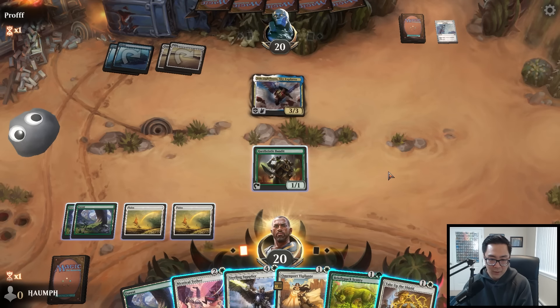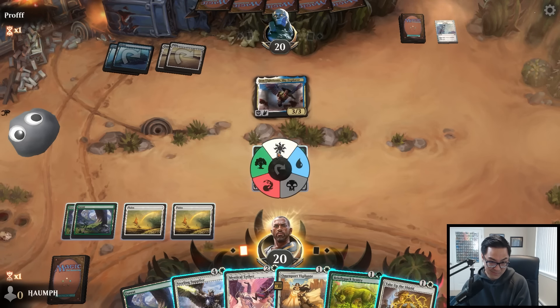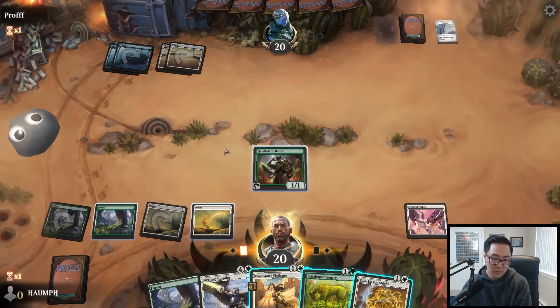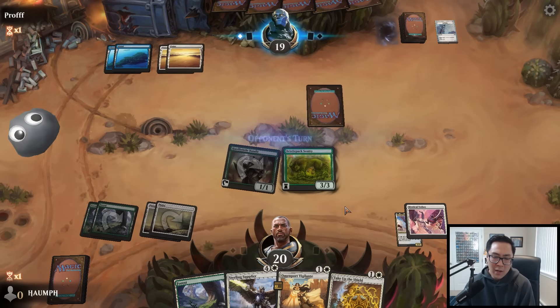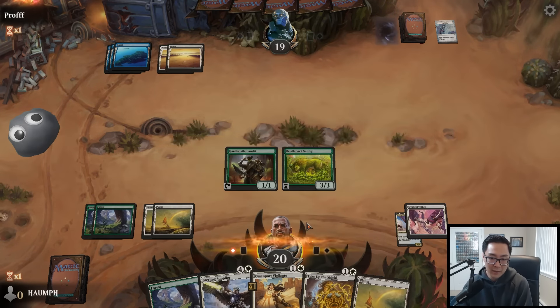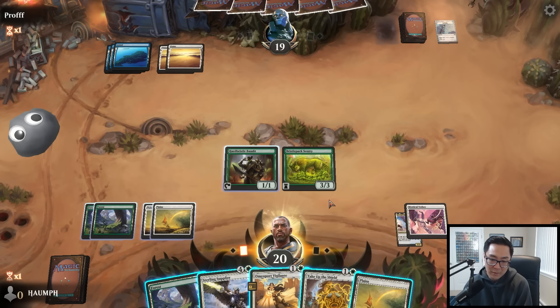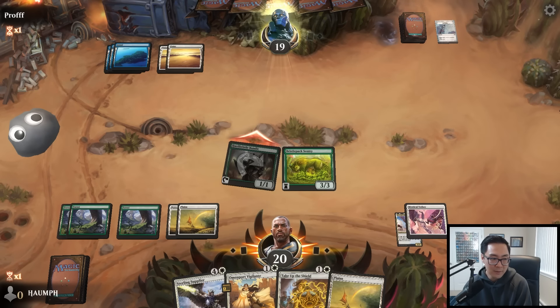I definitely want to kill that. I'm trying to figure out what I want to play. I have access to something here but it doesn't matter - I get in for one extra point of damage. I kind of want to just play the Supplier and pump this next turn and attack. So I'll play the Sentry. I can put it on the Vigilante which makes it really tough to deal with. Opponent has five mana available though so I just don't want to attack. Now I wish I played the Vigilante - oh well.